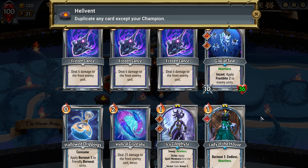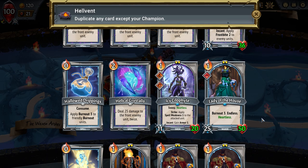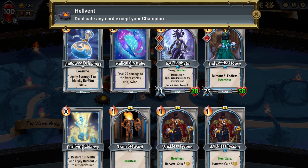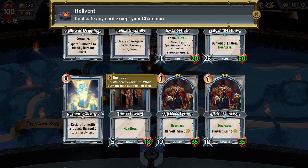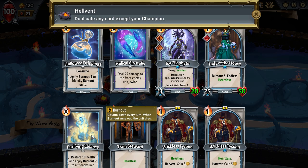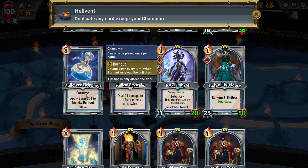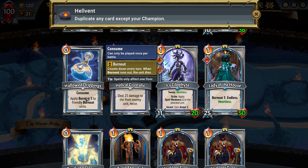This is tempting but let's see what we're gonna duplicate. The cat knocked over the box — you know, 'I fits I sits, I fits I flips then I sits.' Restore 10 health and burnouts — that's not a consume. It's a good card to have. This one burns out all units.